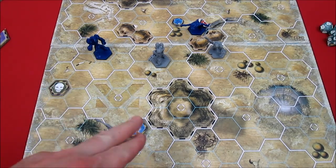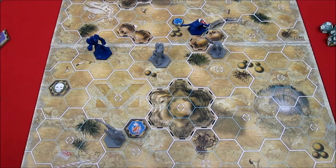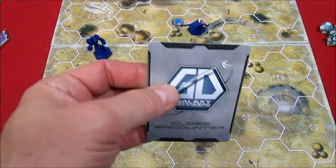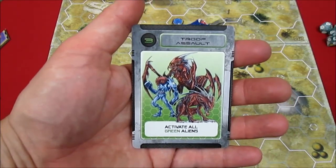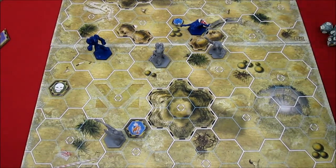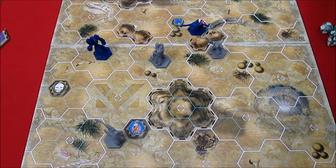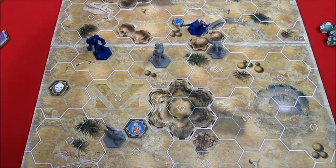That's the Sniper's turn - he moved, did an action torching the teleporter which will disappear in the next strategy phase, and attacked. Now we draw the close encounter card for the Sniper - activate all green aliens. We don't have any green aliens, only blue aliens. So nothing happens - that was an excellent card for us.